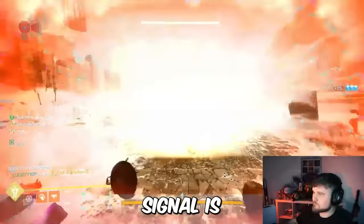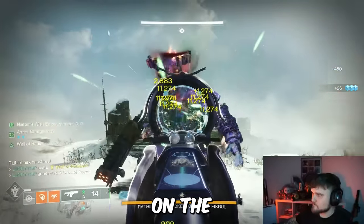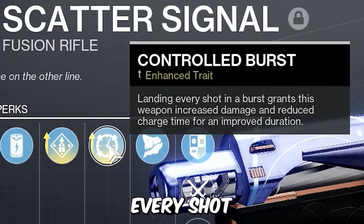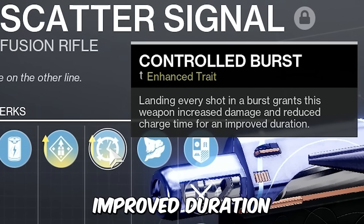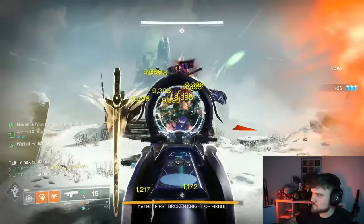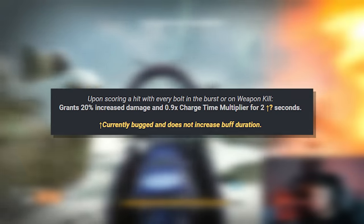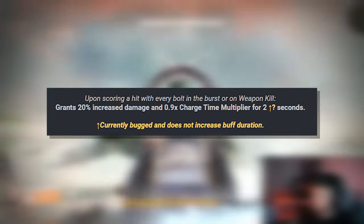The new seasonal fusion rifle Scatter Signal is way more broken than you realize — it just requires you to put on the right artifact mods. This is the exact god roll that you should be looking for. We're going to go with Enhanced Controlled Burst: landing every shot in a burst grants this weapon increased damage and reduced charge time for an improved duration. Upon scoring a hit with every bolt in the burst or with a weapon kill, it grants 20% increased damage and a 0.9x charge time multiplier for two seconds.